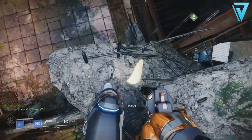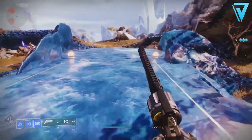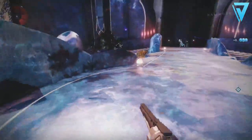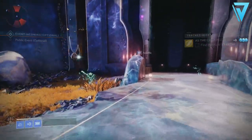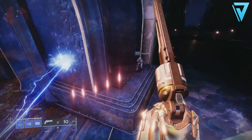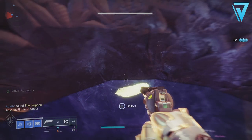For the third feather, head over to the Cosmodrome near Shaxx. When you spawn in directly by him, climb up to grab the third hawk feather on the top of a broken-out building. For the fourth hawk feather, head to the Dreaming City and the Delvian Mists. The big door that normally opens for the Last Wish raid — where you enter for the Blind Well — is the location; you'll find it on a ledge on the left-hand side.